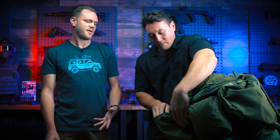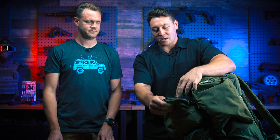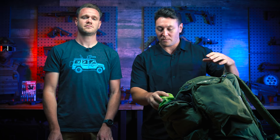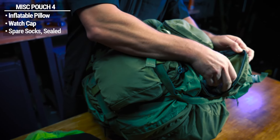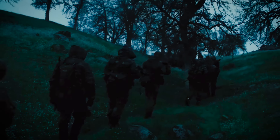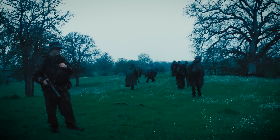Walking around with a bunch of Monster Energy drinks is heavy, but sometimes you just have to have that comfort item. I also bring mix packs for that reason. In another pouch I keep extra snivel I don't want lost in the main compartment: an inflatable pillow, a watch cap for when it gets cold at night, and a Ziploc of spare socks. You're going to need spare socks for sure. When you're tired and sweaty, washing your face, washing your hands, and changing your socks is remarkable how refreshed you'll feel and ready to go.